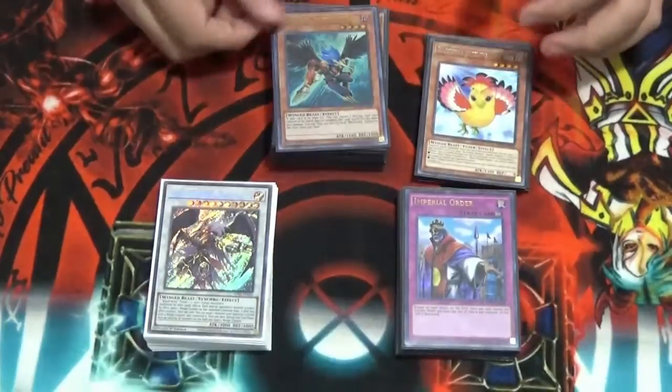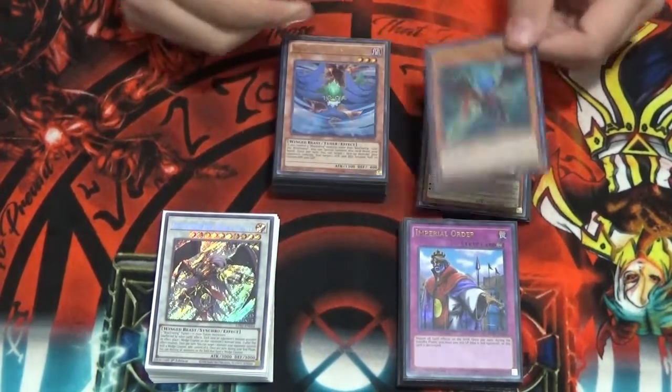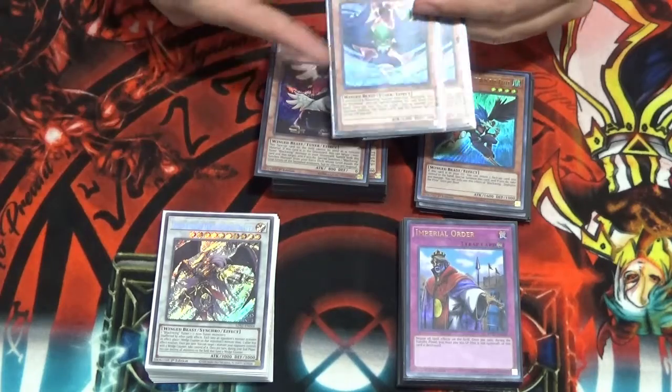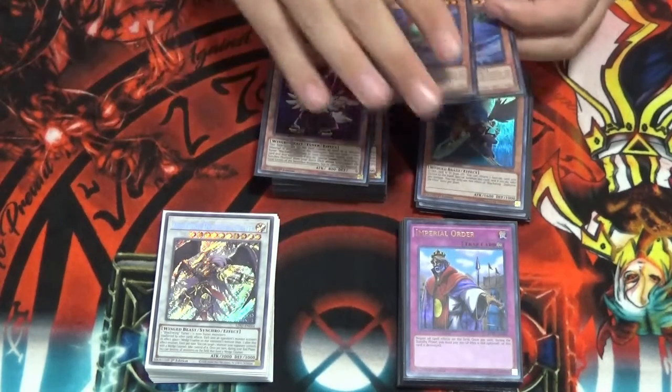Then we got Zephyros the Elite — great card for extensions and grind-out games. Then we got Gale, another 2 free extenders for the deck. And if your opponent plays Winda, you can just half its attack, enter battle phase, smack it, and then proceed to play the game.